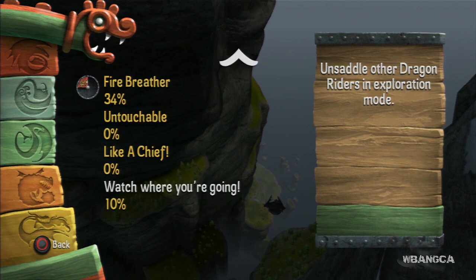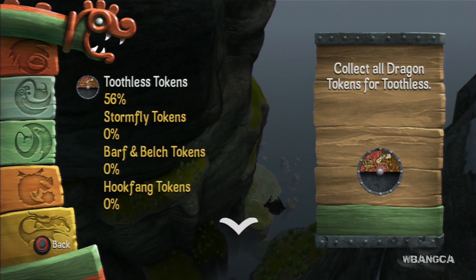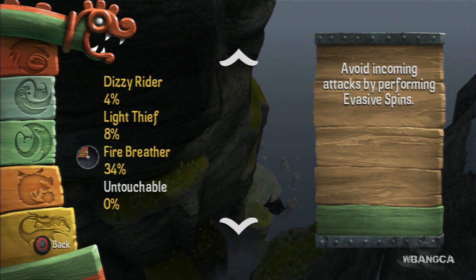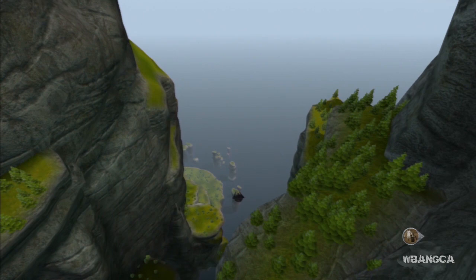Welcome back to another video on How to Train Your Dragon 2. I'm testing how to get one of the secret dragons, which is the Stoic dragon. The only things I've done are Mountain of Fire and Fearless Rider — that one was a given. If you're flying around you'll probably get 100%. Now we're going to dive down and try to look for Stoic.